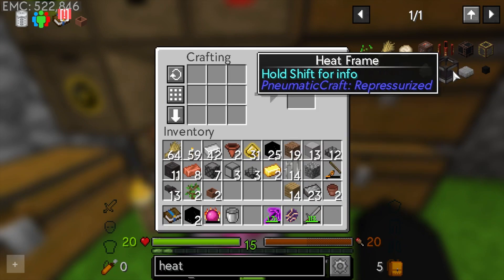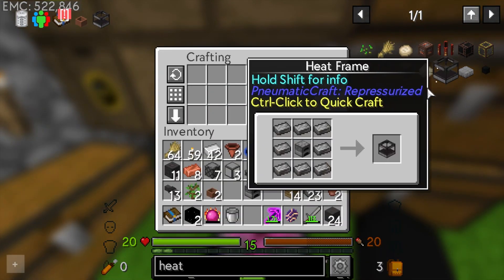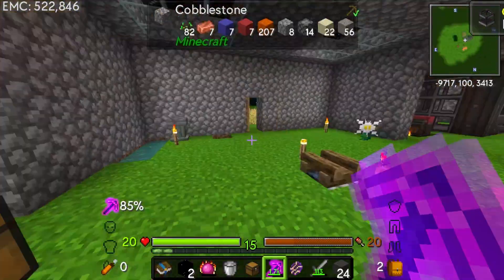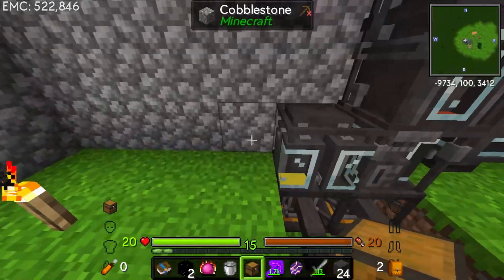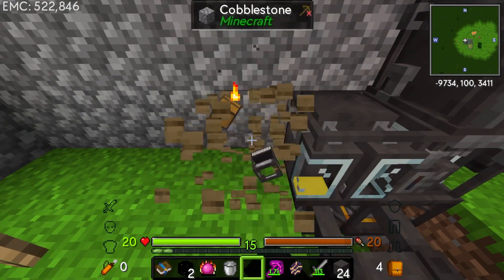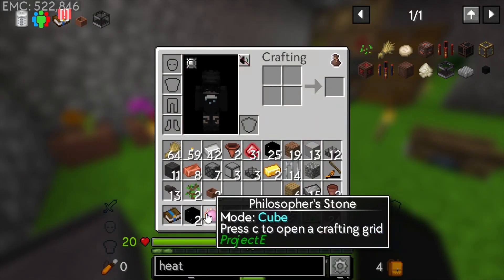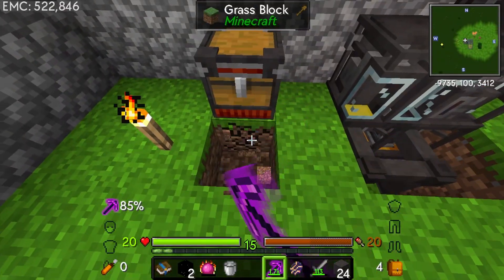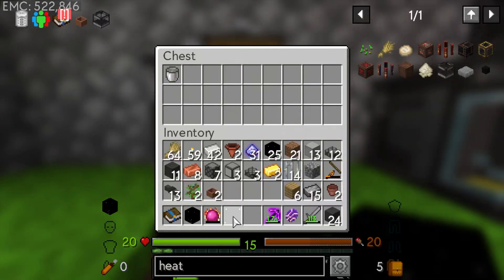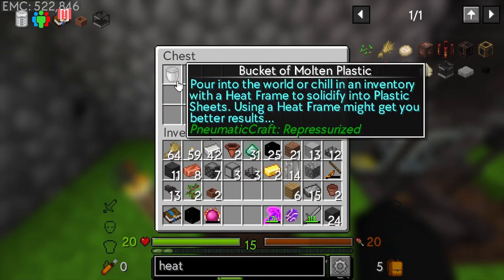Let's try the heat frame on a chest. Heat frames are easy enough to make - just require a furnace with compressed iron. Put the heat frame down along with a chest. I wonder if I can use an everything block to cool down the chest. The temperature is being pulled out of it which is nice. If I put this in here, it's cold - but is it cold enough? Doesn't look like it's cold enough.